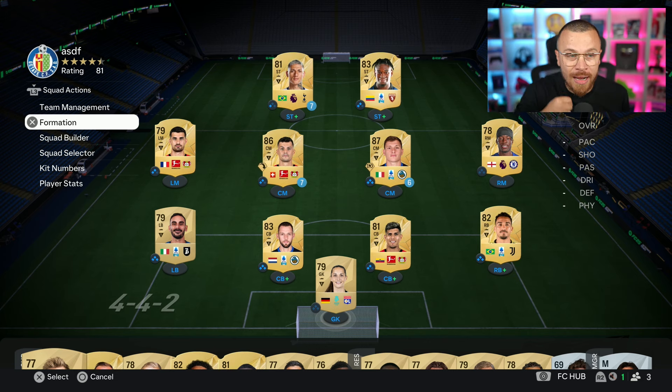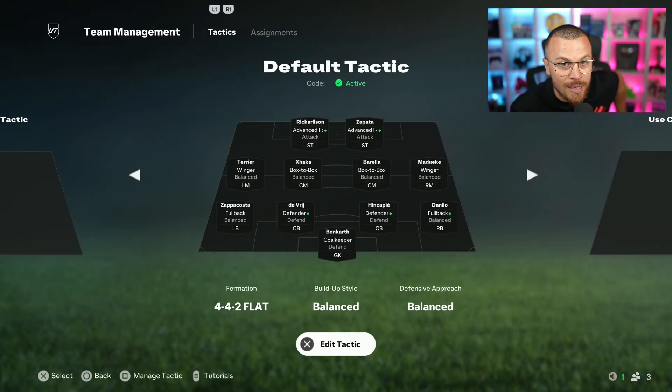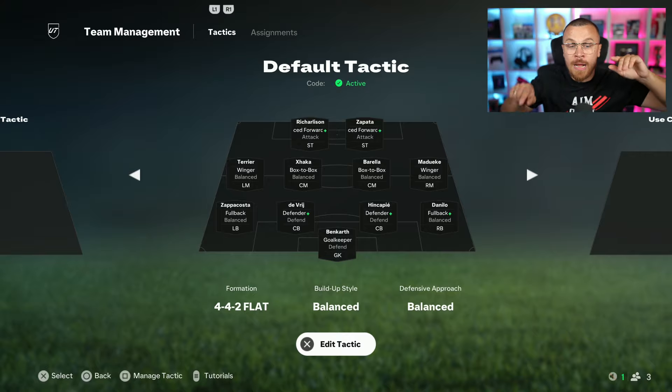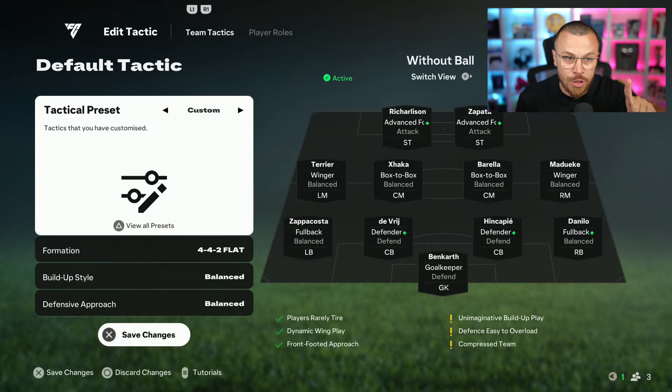With that being said, I'm going to go with the 4-4-2 formation, then team management — the tasty part begins now. We're going to select team management, default tactic. This is the tactic we just selected — the 4-4-2 formation before minute one. I highly recommend you do not touch it. You only use this tactic to boost the chemistry to 33, as I explained.